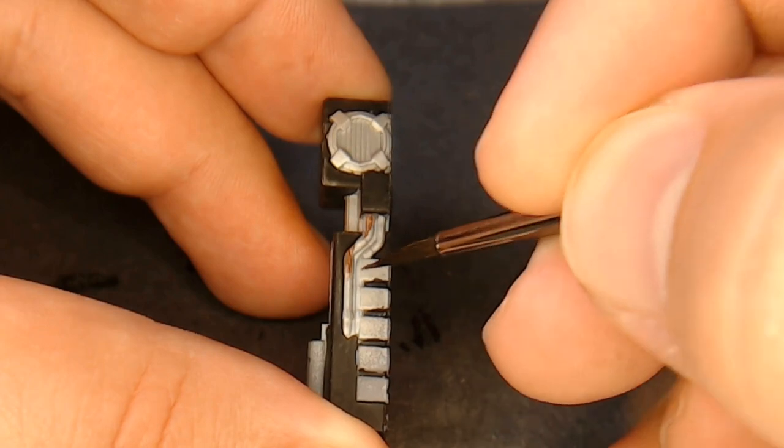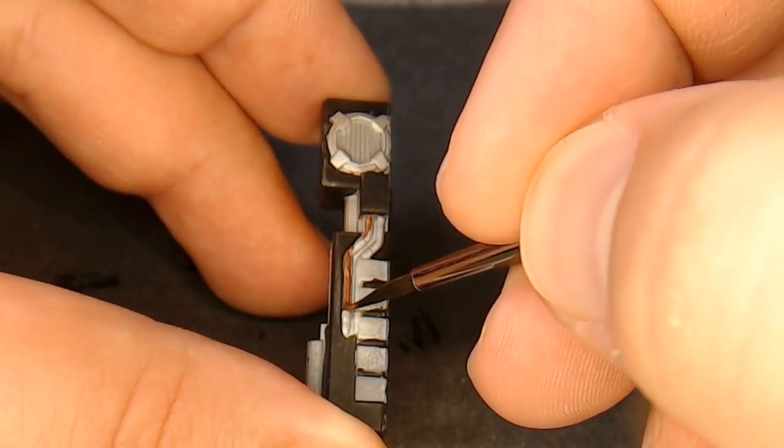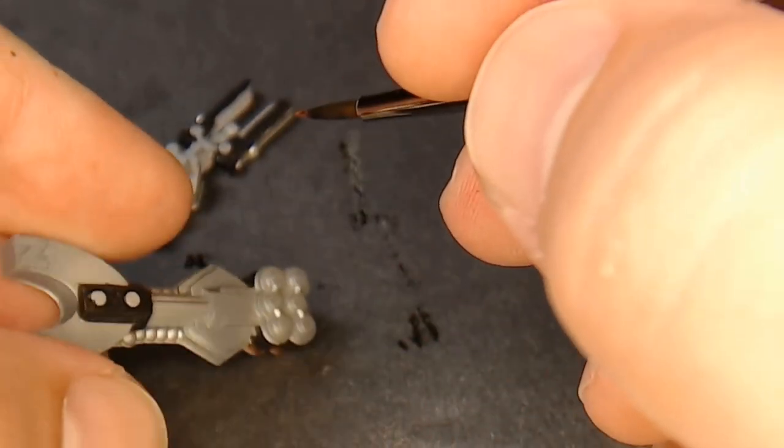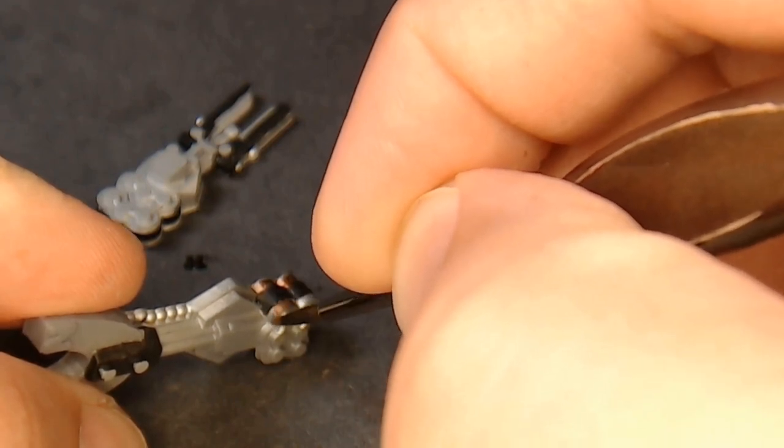I went through and put some copper on the piping - there are pipes on two of these. On these batteries I did the black trim around the middle and copper on the bottoms and tops.